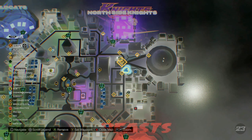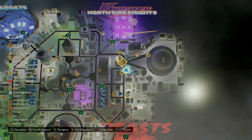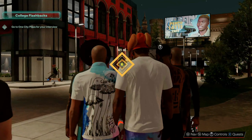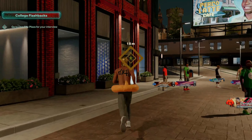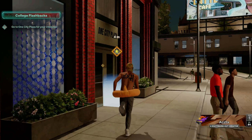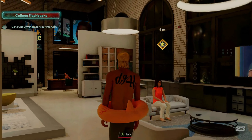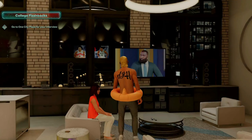Once you guys unlock the college flashback games for next gen, you are now ready to do this VC glitch as well. I would recommend that you set your subway spawn point to the location you're seeing right here on the map, because that will make it faster to spam this glitch. Once you do that, go to the building where the star is marked, go inside, walk up to the lady and press A or X, and that will start this quest.